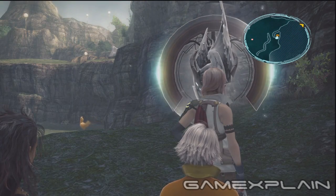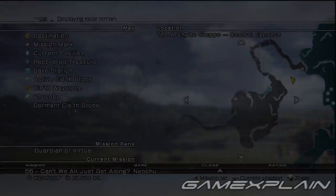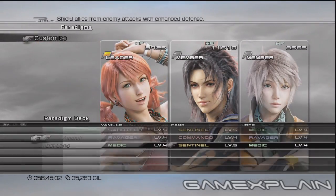The mark is in the Archyelt Steppe and you'll need a Chocobo to get to it. It's in the northern region and should be marked on your map. Make Vanille your party leader with Fang and Hope, and make these paradigms with Attrition as your active one.